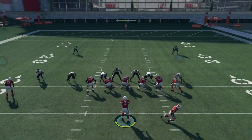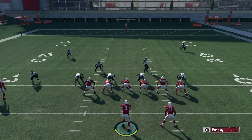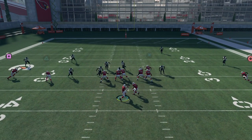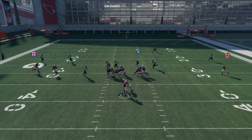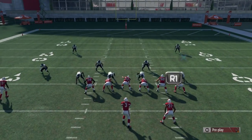And again, if you ID the wrong guy, everything breaks down. Now if I block the back and I ID the nickel corner, since there isn't anybody coming up the middle he looks outside, where he'll meet the blitzing nickel corner to block. But like before, if he gets the wrong mic, even the running back won't be able to save you.